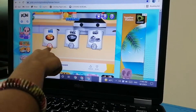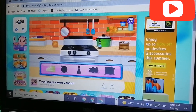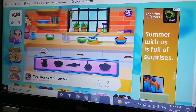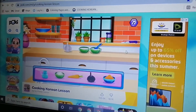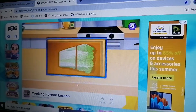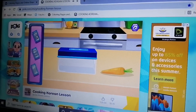The first dish I'm going to cook is this one. You get all of these items: soy sauce, ginger, salt, water, carrot, and onion.